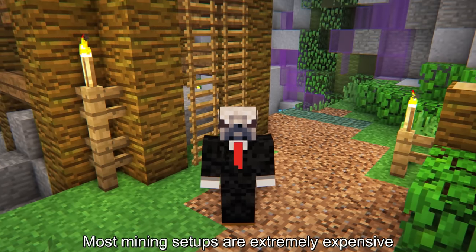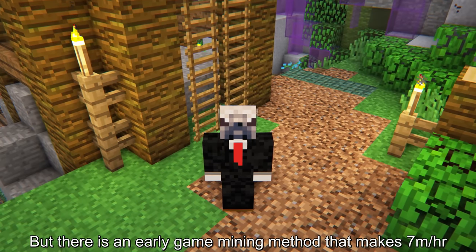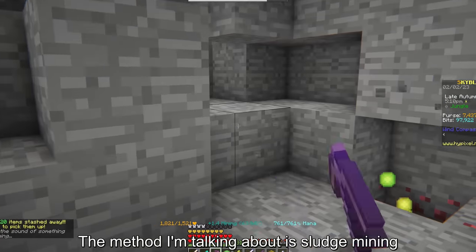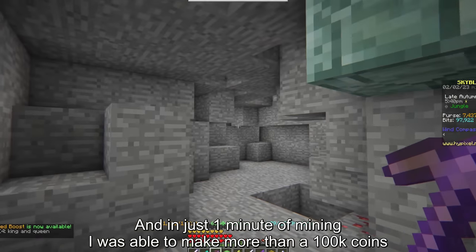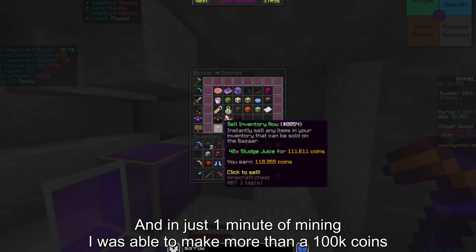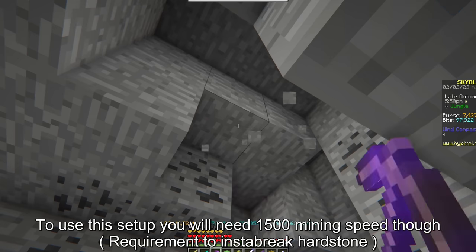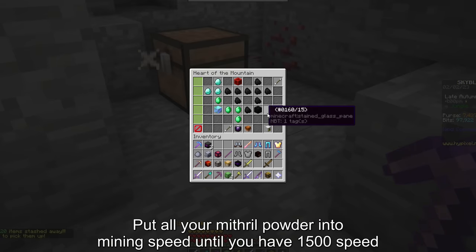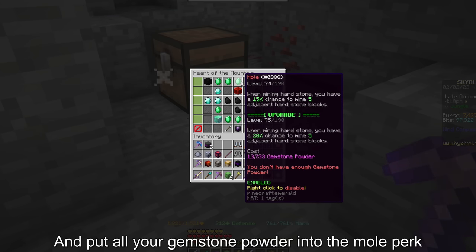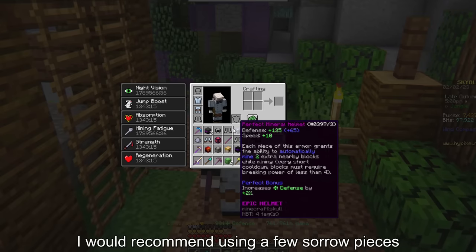Most mining setups are extremely expensive and early game mining makes literally nothing. But there is an early game mining method that makes 7 mil per hour — sludge mining. Right now, sludge juices are extremely expensive, and in just 1 minute of mining I was able to make more than 100k coins. If you use mineral armor, you can make an extra 20k every minute. You will need 1500 mining speed for this setup. Put all your mithril powder into mining speed until you have 1500, then put all your gemstone powder into the mole perk. If you can't reach 1500 mining speed with just mineral armor, use a few sorrow pieces.